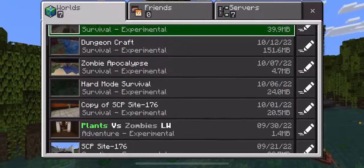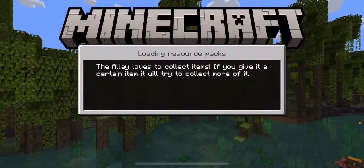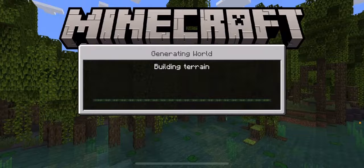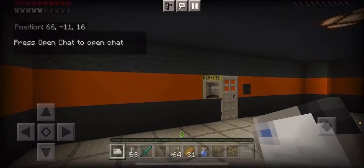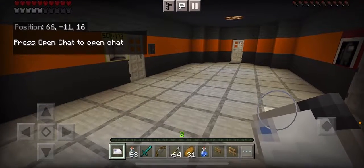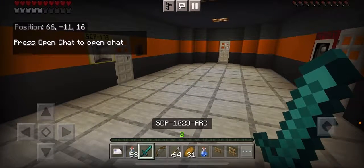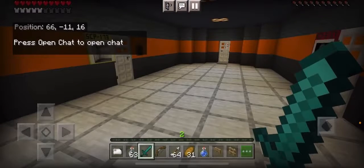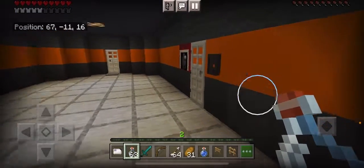Today I'm going to be playing some more SCP Minecraft, and I'm basically just going to be exploring the whole facility — kind of see what it has to offer. Should be fun. I don't know how I'm going to mark where I've been and where I haven't been though. Perhaps I should do that with maybe one glass bottle, not sure.